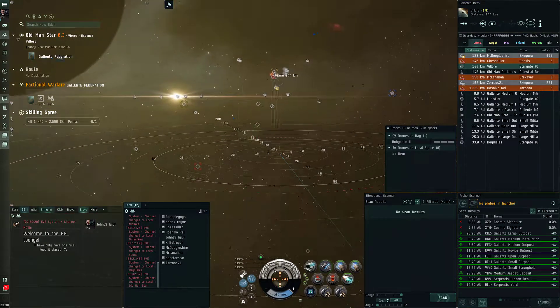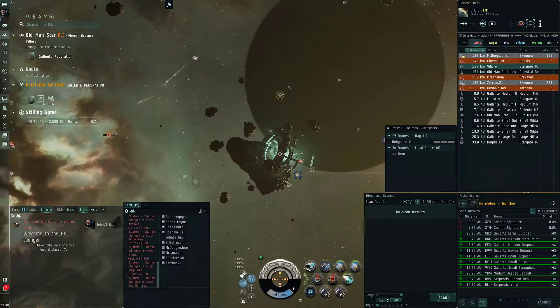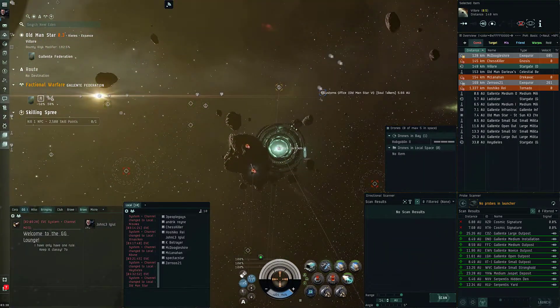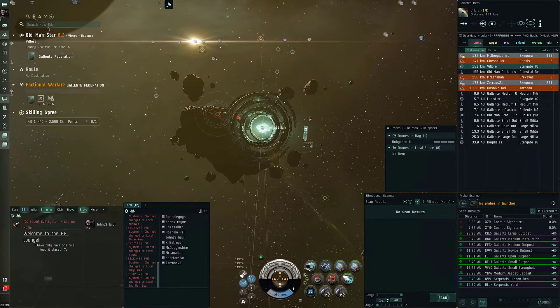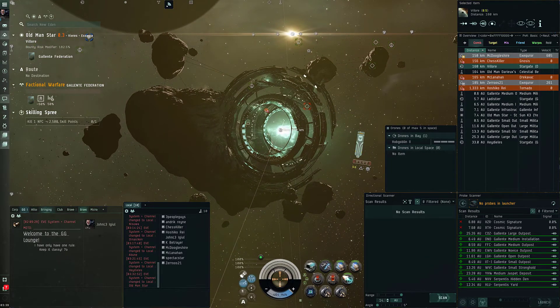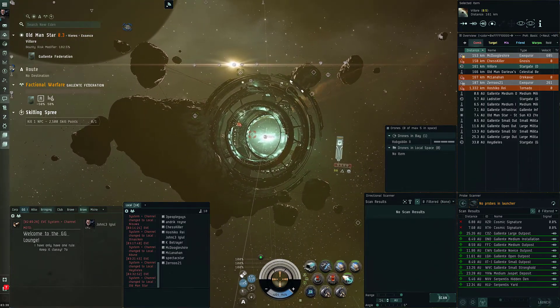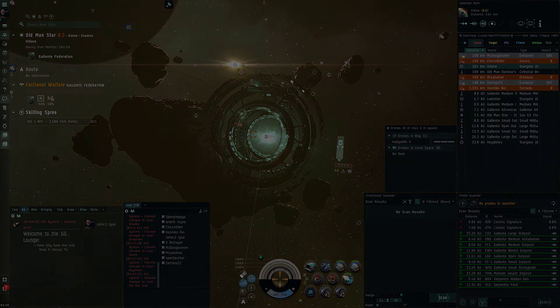So yeah, you can come to Old Man's Star, go to the Villore gate, avoid the gate camp of course, and take a look at it - because this is one of a kind, guys. This is awesome, just fantastic. It looks like CCP is really focusing on adding unique stuff into the game that's connected to the lore. I'm really curious about the other spots they've added too - I think there's one in Sansha space. Really good work, and if you're interested in lore or unique spots in the game, this is definitely worth going to. That's it guys, thanks for watching - if you like the video, leave a like, subscribe, and fly safe and fly brave!